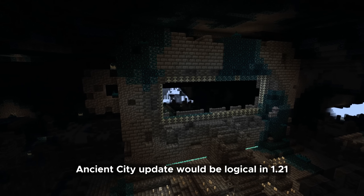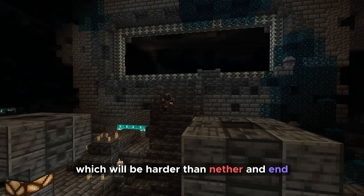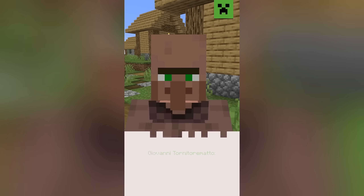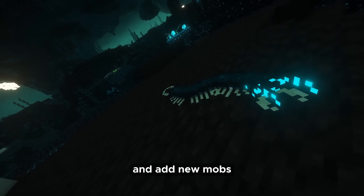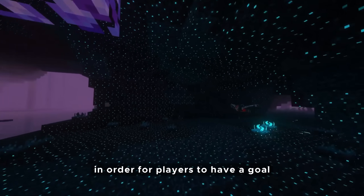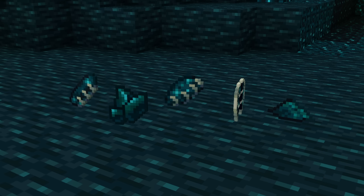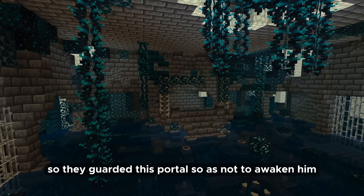An Ancient City update would be logical in 1.21. Remember I mentioned the broken portal? It would fit perfectly in 1.21. Do you have a plan for adding a new boss? Make it as gloomy as the Ancient City and add new mobs that will only be found in this dimension. In order for players to have a goal to go to this dimension, there must be some special loot — a new ore like ancient debris, or a new item that drops from mobs. Add dungeons with good loot. It is possible to add a boss to this dungeon — he will be stronger than the Warden, who guarded this portal so as not to awaken him.